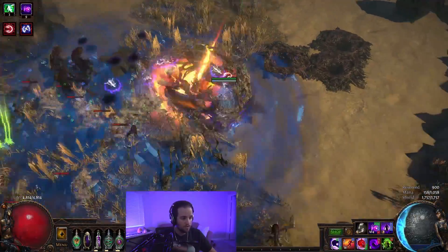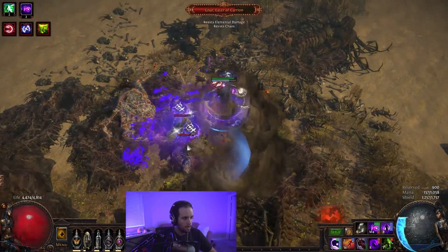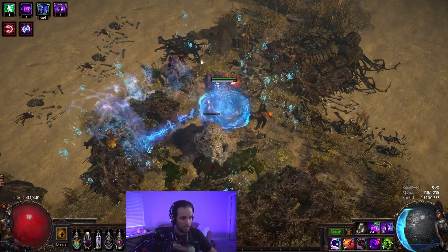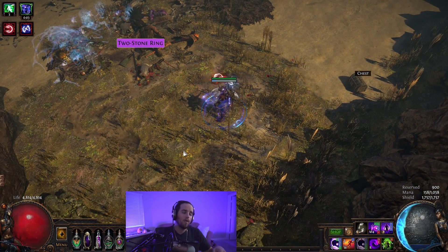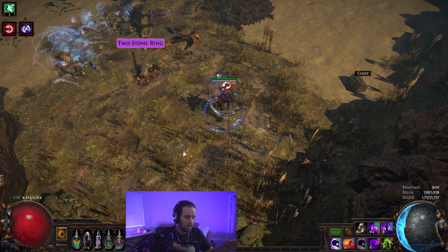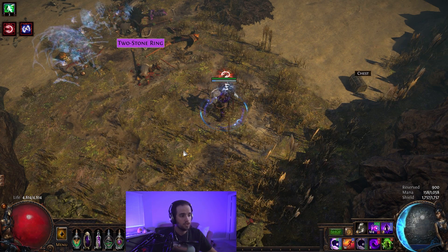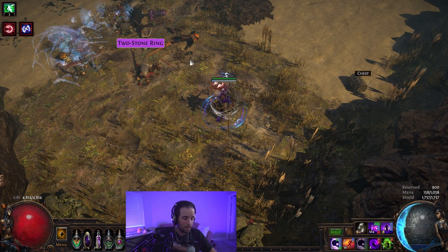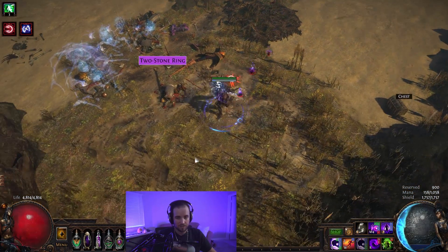Now that we're at the boss, there are a few of them, so we've got to clear this out before we can see them. Their health is going down significantly faster, even as a Tier 16 enemy compared to what we did in the other map, and they're already dead. This is just demonstrating the power that the build has when you transition into the full version. You can go all the way up through the game. As you saw in some of the clips, we were able to clear most of the in-game bosses with pretty much no issue. There's not very much that can hold a candle to the clear of Essence Drain and Contagion.